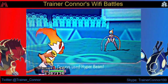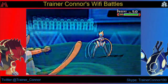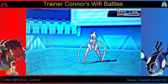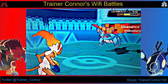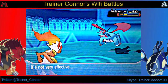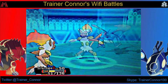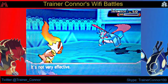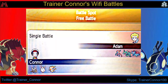I go into my Choice Band, Iron Fist Infernape and go for Fire Punch. Interestingly, Deoxys survives — I thought it had no defense in Speed Form, but apparently it had some defensive EVs, which isn't a bad idea but came into play here. He still has some HP left, so I'm thinking: can this Fire Punch KO it? I probably got max damage here and that saved me — if I'd rolled minimum damage I would have lost this match.